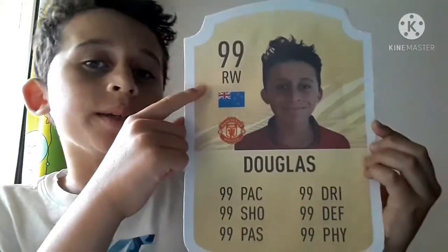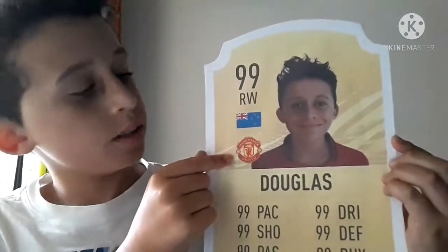So first up we've got this regular gold rare Douglas card with 99 overall rating. Right wing, New Zealand, Manchester United and says Douglas on it. So that's pretty much the first card.